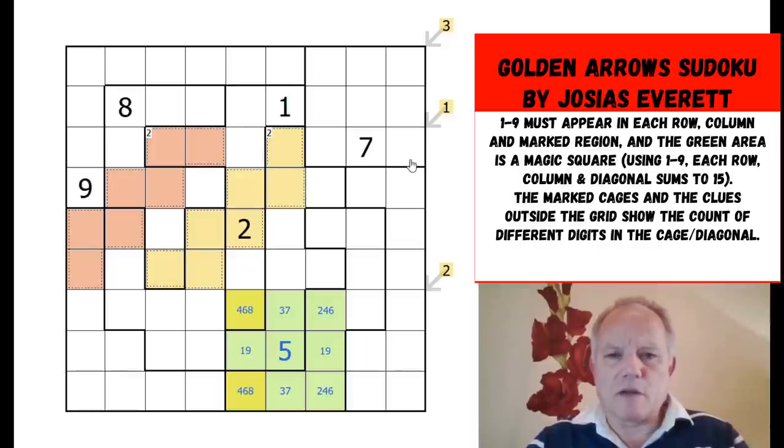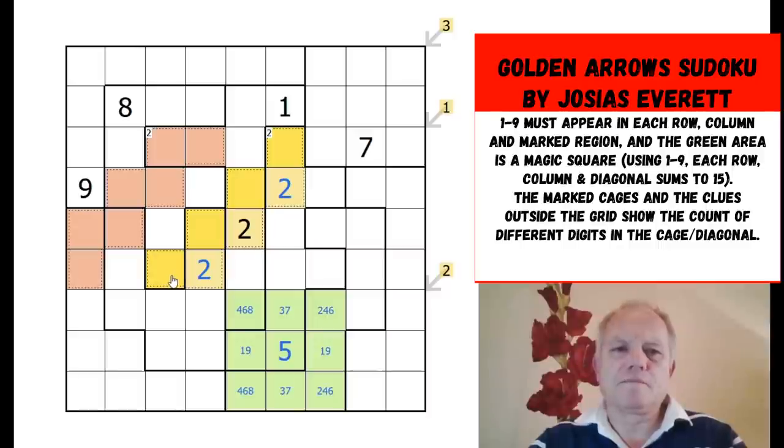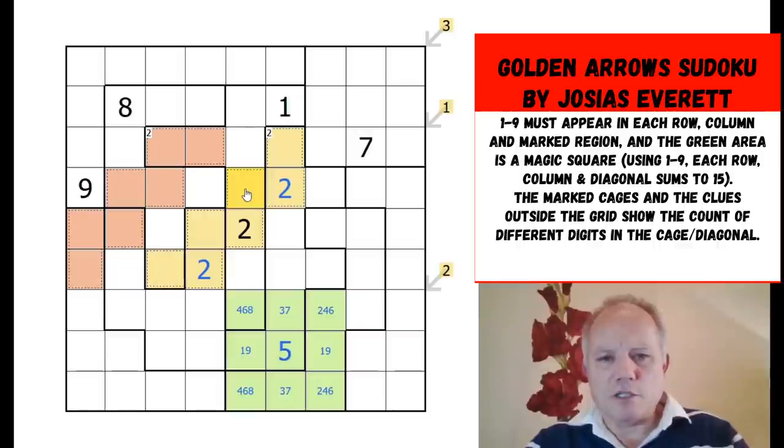Both the killer and little killer style clues are very limiting. All of them are at the absolute minimum they could be for their respective areas. In this cage which only has two digits, this one has to be different from those two; they each have to be different from that one, which therefore has to be the two again, and these four have to be the same. That two has to be different from that cell — that is not a two — and has to be different from this, which is only one of two digits in the cage, so again that has to be a two, and this has to be the unknown digit X.